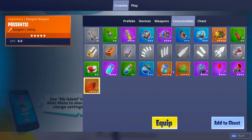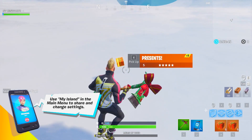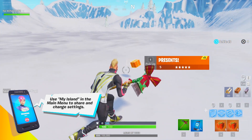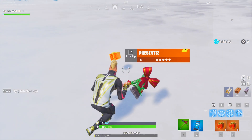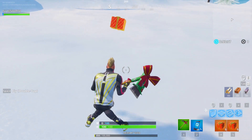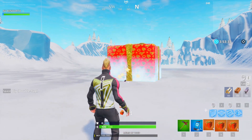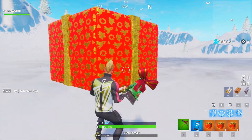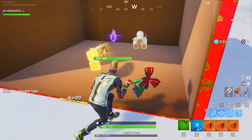This one says five, but it will be in a stack of one, and you can hold up to five in one slot. So it'll look like this on the ground in battle royale and in creative mode. You pick it up — it makes a nice little cool sound — then you chuck it and it makes a very big giant present, and inside they said is really good loot for the most part.